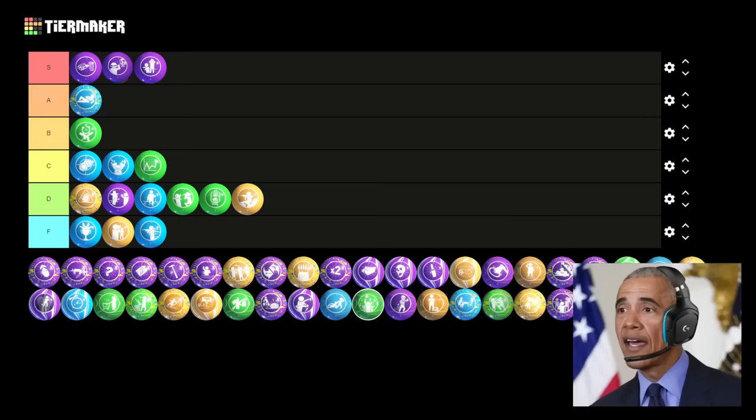Next up we have Crawl Space. This one is lame as hell. I can think of exactly one situation where this Gobblegum would ever be useful — and that's when you need to get crawlers for the Void Bow step. Otherwise, why would you ever want to turn a bunch of zombies into crawlers? Other than that one use, this thing is abysmal. After debate, it lands in F tier — it's not like the Void Bow step is particularly challenging anyway.